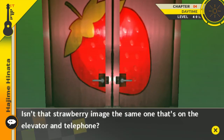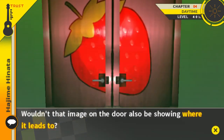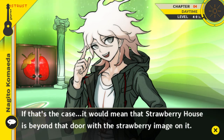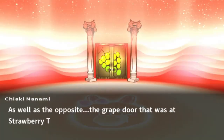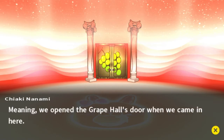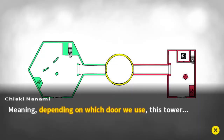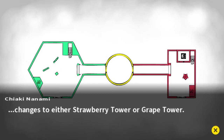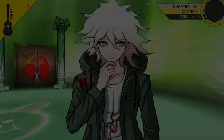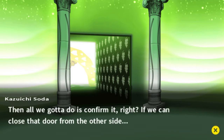Come on, take a look at that door — isn't that strawberry image the same one that's on the elevator and telephone? In the same way, that image on the door would also be showing where it leads to. If that's the case, it would mean that Strawberry House is beyond that door with the strawberry image on it — and the grape door at Strawberry Tower would lead to Grape House. Meaning we opened the Grape Hall's door when we came in here. So depending on which door we use, this tower changes to either Strawberry Tower or Grape Tower. The grape picture should be on the other side of the door we used to come in.